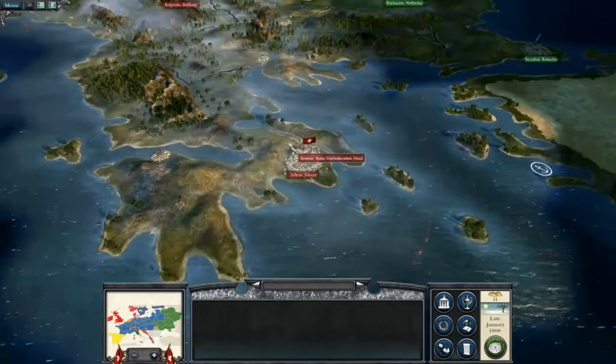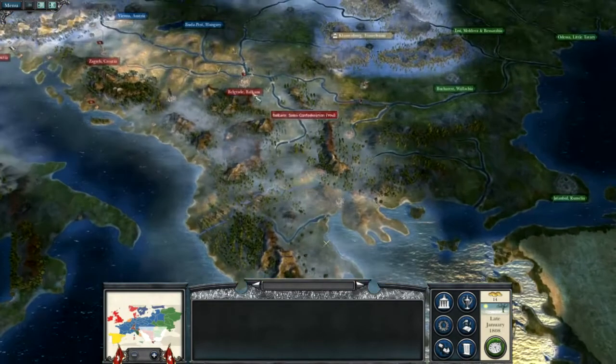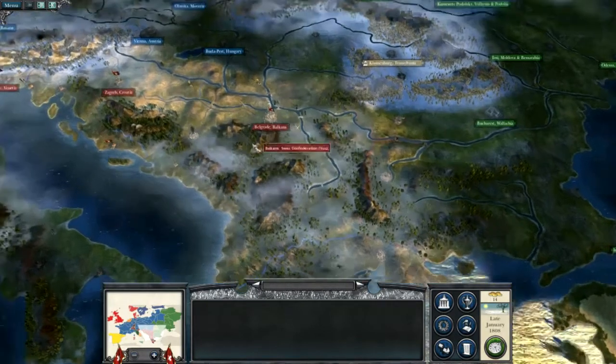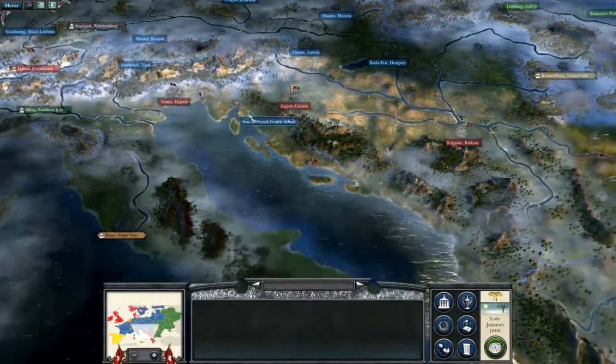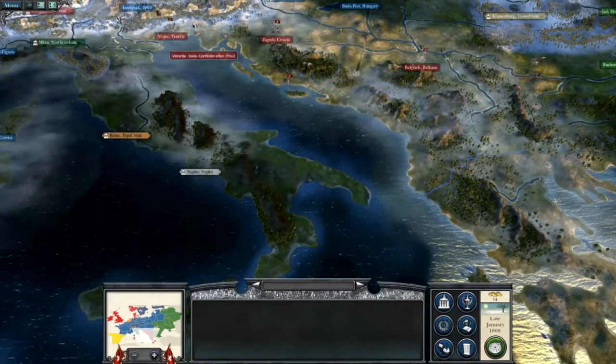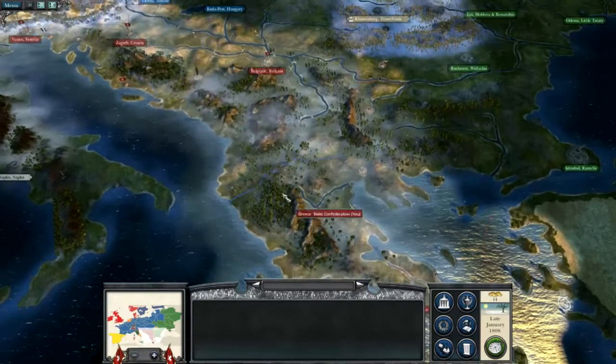So I need a quick overview of where we are. We have Athens, we have Belgrade, we have Zagreb, Venice and Luzerne. So we have a nice spine across Switzerland right down to Greece — a nice little defensive spine.